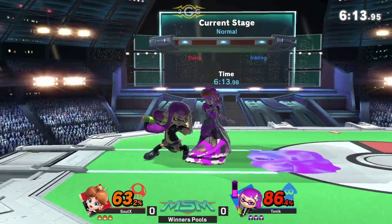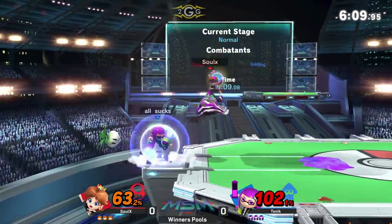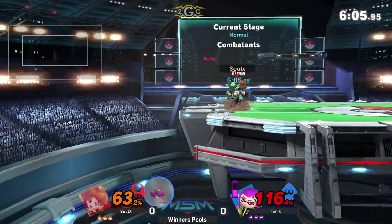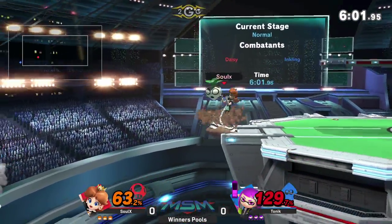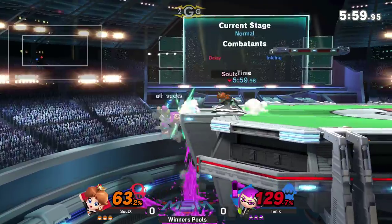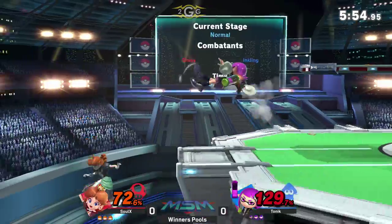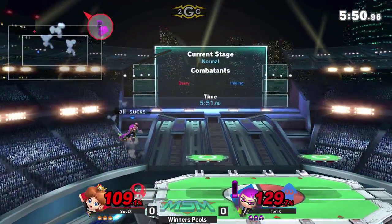That said, Inkling's a really hard character to hit in general, especially with how great the mobility is — the air mobility. But it's going to be a matter of can he hit the up throw up air. I feel like with Ink, that might be a pretty big window. It's not the hardest window in the game, but it's so hard to actually grab Peach because they're never on the ground. Nice little ledge trap there.